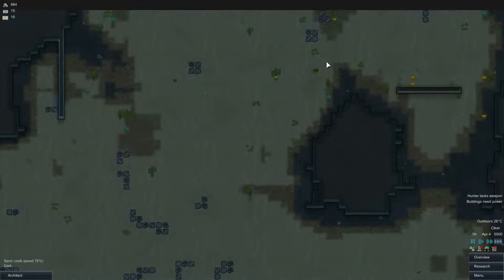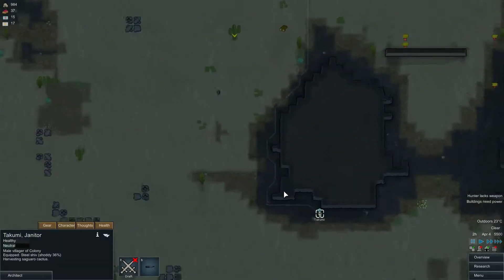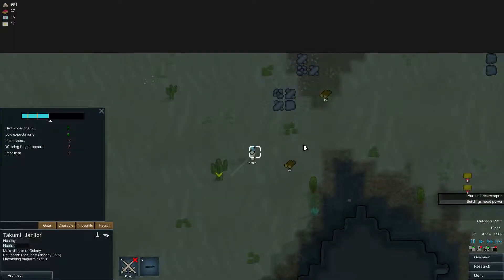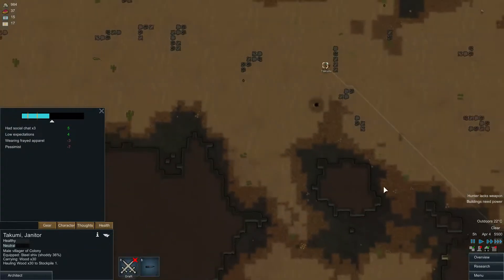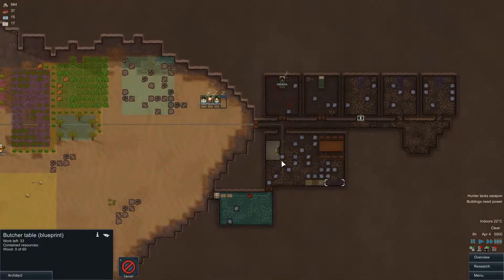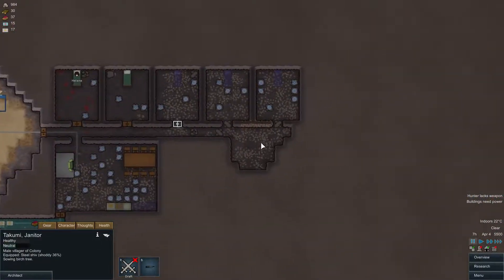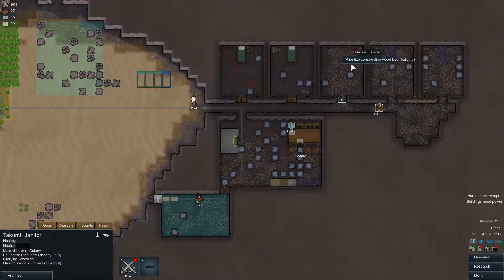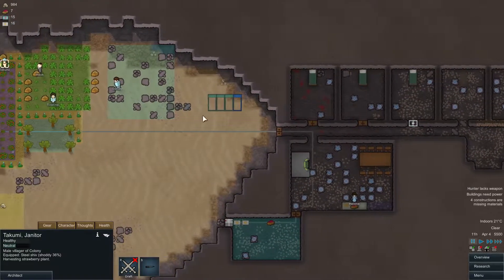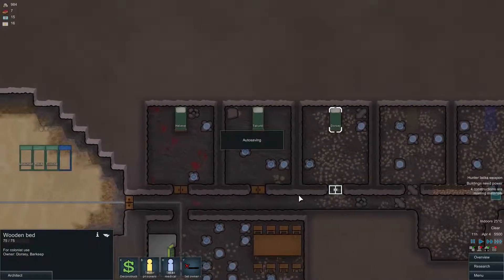Someone just chopped down a tree but I missed. Takumi, why don't you deliver it to the base after you chop down a tree? Because we need to use it right away. Our butcher's table is still not finished and a lot of our beds are still not finished. Takumi, if you're not doing anything, why don't you go and work on this bed. Actually, Dorsey would do it. Dorsey, if you finish this bed it's gonna be yours.